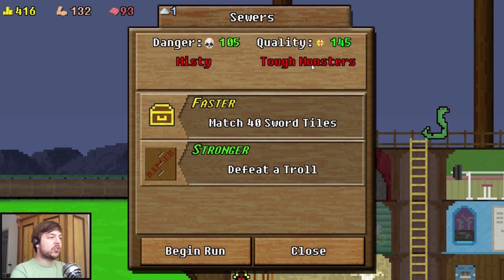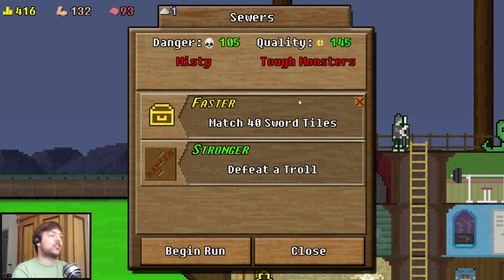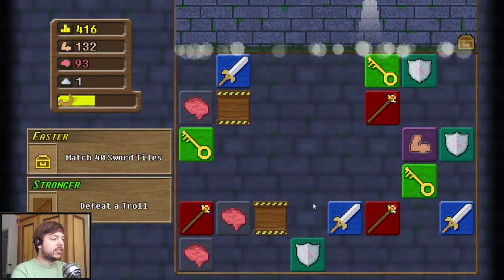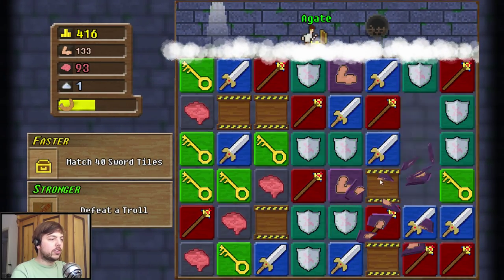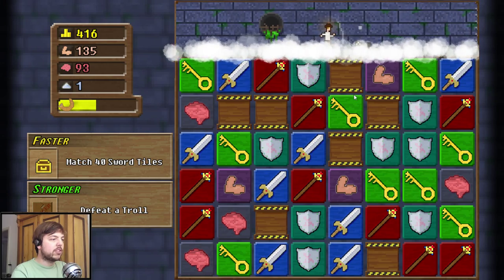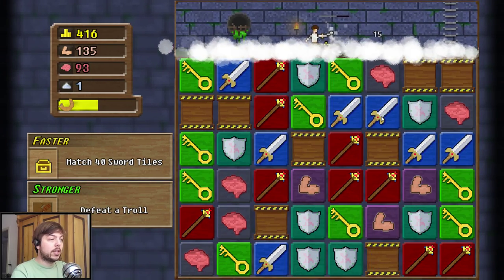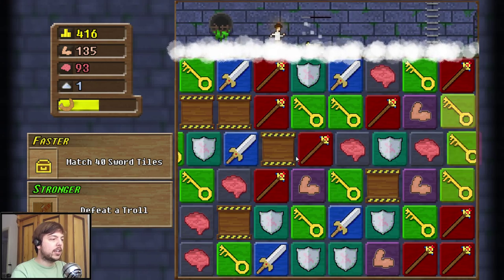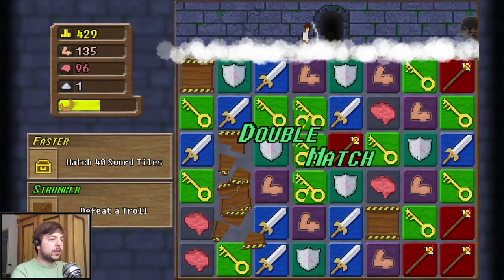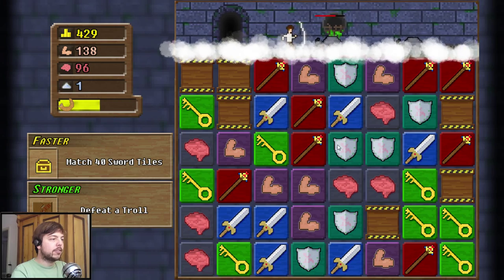Let's do that - we get a misty dungeon with tough monsters. Misty means there will be dust everywhere and you cannot see everything, which is a little annoying, and tough monsters - well, tough monsters. Our quests are to match 40 sword tiles and defeat a troll. Let's try that again and see if we are more successful. It's important to keep matching stuff - even if you're not fighting anything, you want to match at least threes. You might want to save your four-match combos because they're quite useful, basically doubling the effect I think.